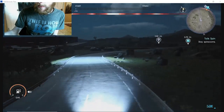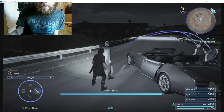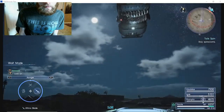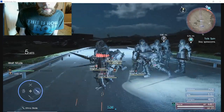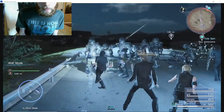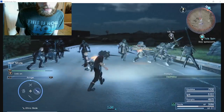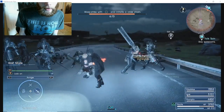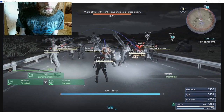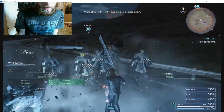I guess it's better to do this at nighttime. Pretty high level. I'm just gonna keep dodging. You can see that green bar right there that's filling. When it builds all the way, Gladiolus — or Gladiol for short — uses a certain powerful ability. You can see it right now, and it does a lot of damage to all the enemies.